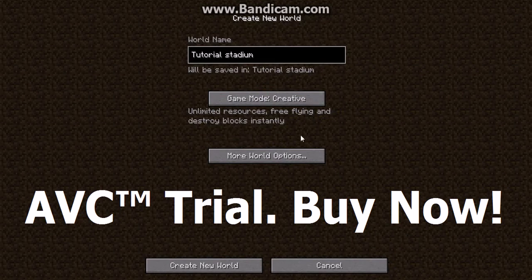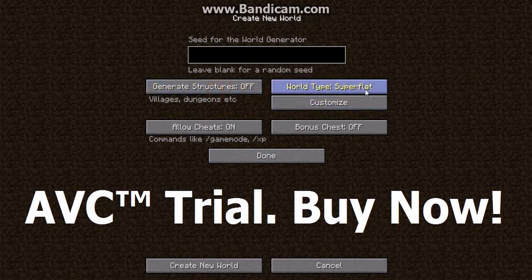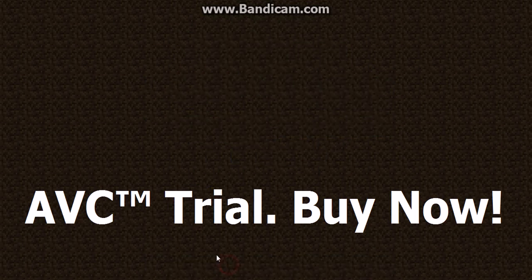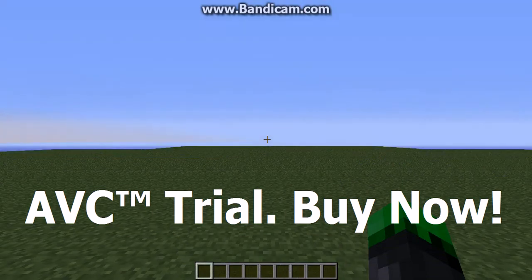I'm going to go into creative mode, which gives unlimited resources, free flying, and destroys blocks instantly. Generate structures off, world type superflat — just leave that, bell chest off and stuff like that. Create new world and it should come up with just grass on top, which is the general superflat world. This isn't going to be the biggest stadium because that would take ages.